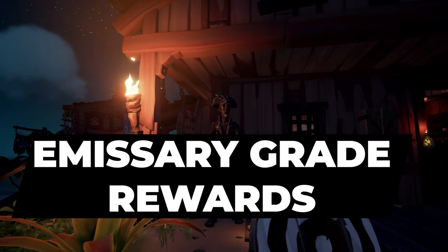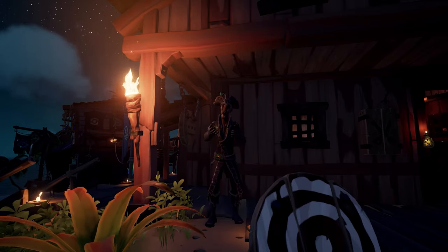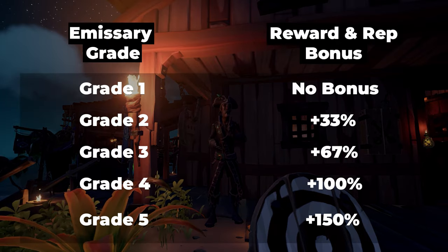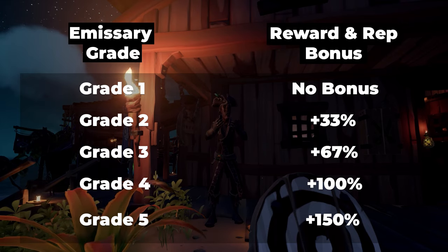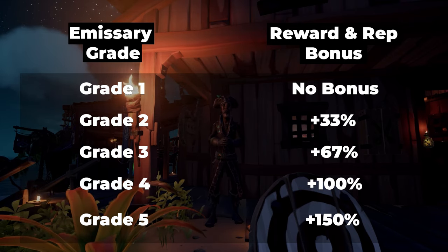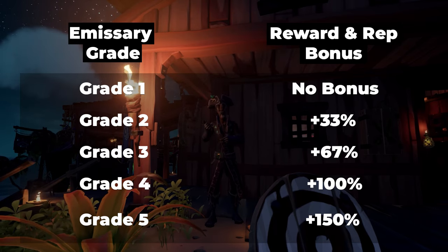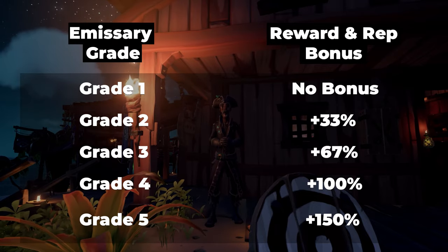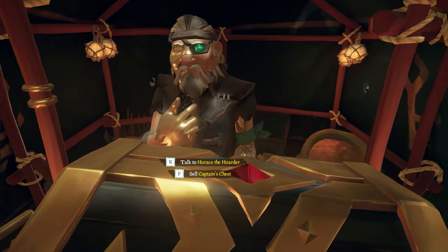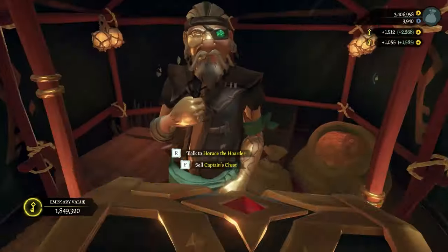Now let's look at the emissary grade rewards. The whole reason you want to raise a flag is to get a bonus reward of gold and reputation when you turn in treasure. At grade 1 you get no bonus but it counts towards commendations. Grade 2 gives a 33% bonus, grade 3 is 67%, grade 4 is 100%, and grade 5 is a 150% bonus. You can see the reward and any bonus applied in the top right when turning in items.